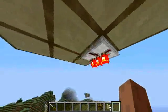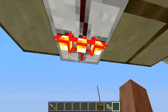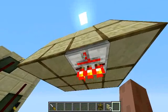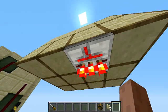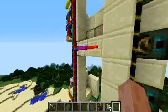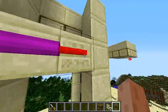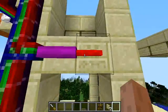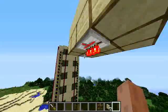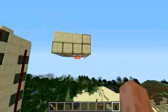Underneath it is a NAND gate. This is the level indicator — it is always on so it can power the block nearby and the red stone cable on it. This tells the system where the elevator is currently standing.